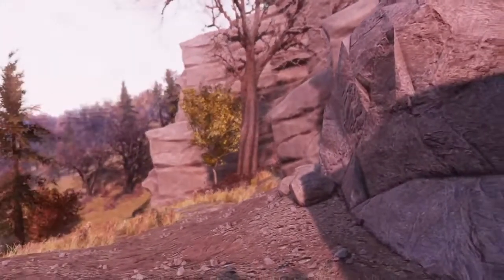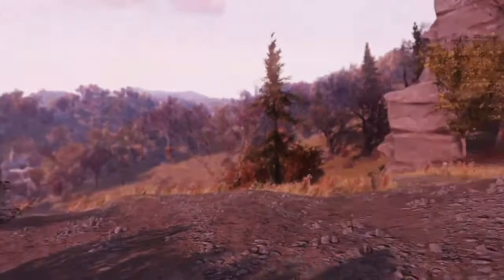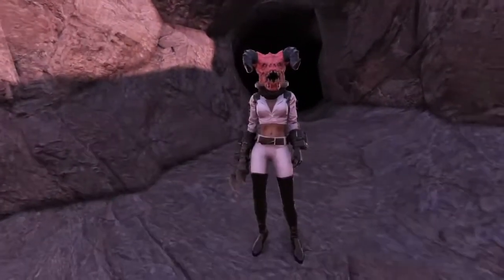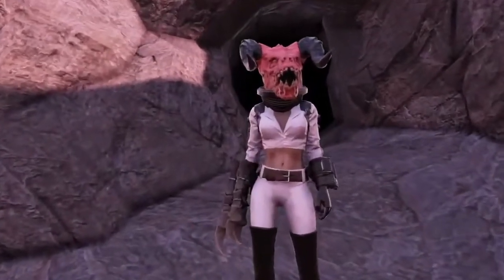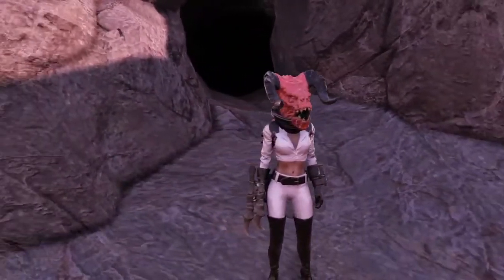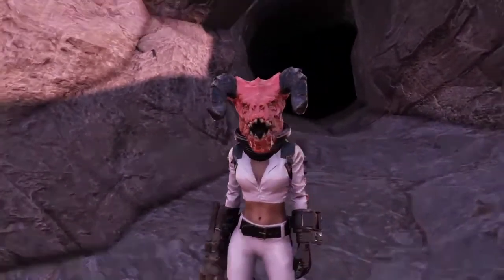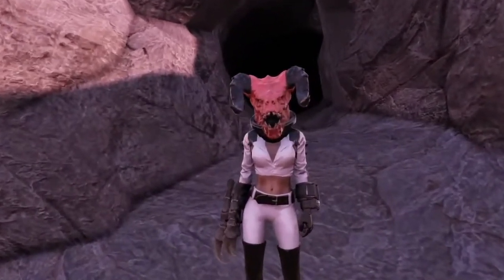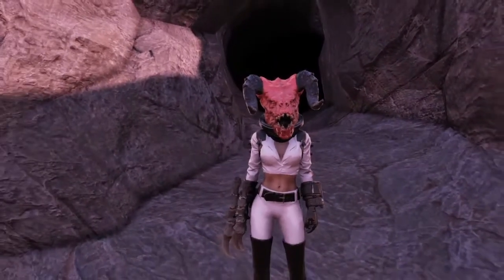Today we got a lot to cover, hopefully in a short period of time. It's going to be one of those one-stop shopping locations. What we're going to be covering is the actual location of the Deep and the things you can find within it — ingredients like brain fungus, cave crickets, fever blossom, starlight creeper, which is what I'm looking for for the tadpole cooking badge. And there are also communist soldiers within. Let's get started.